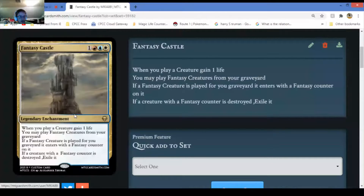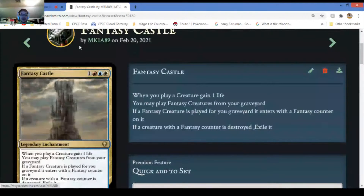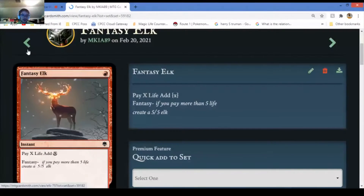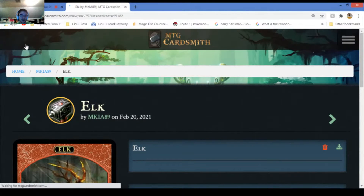If the fantasy creature is played from your graveyard with a fancy counter on it - if a creature with a fancy counter is destroyed, it's exiled. That's the only bad thing, but you can play it from graveyards - basically a second life. Fancy Elk - you pay X life and add X mana. If you pay five or more life you create a 5/5 elk token. The next card is probably the five-eye elk.